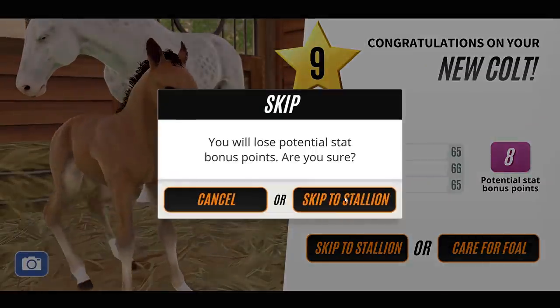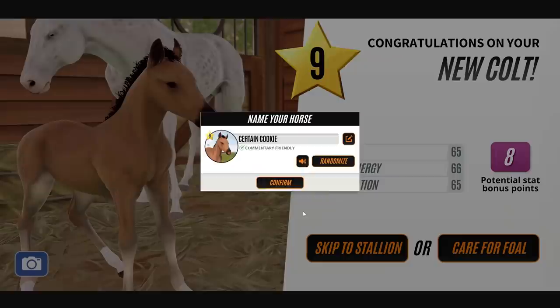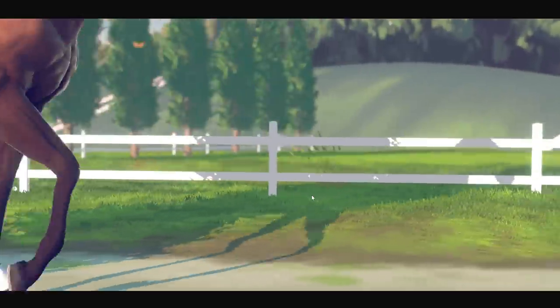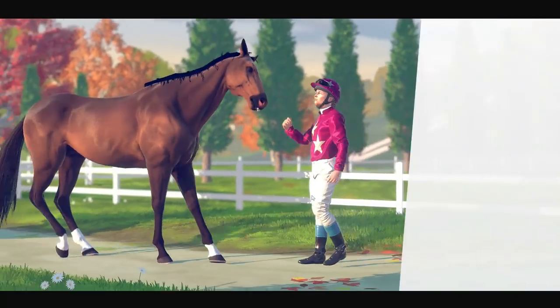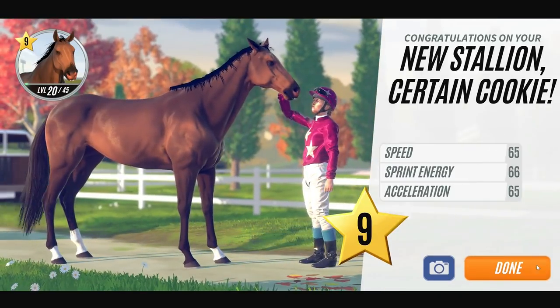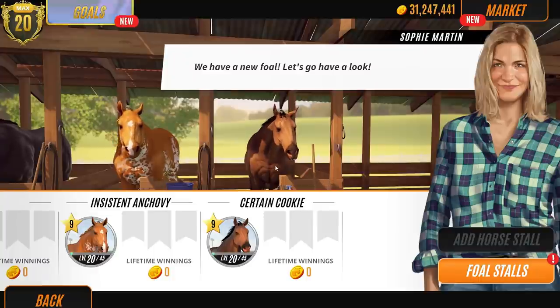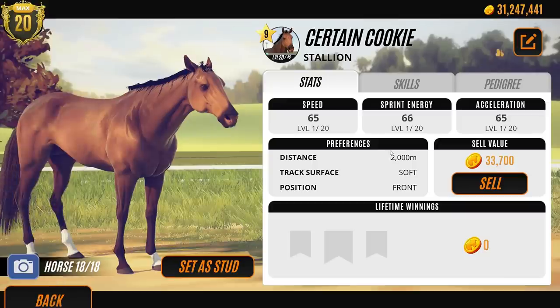Let's just skip him straight to Stallion because we're probably not going to keep him. That's a nice bay actually - I do like him. But not what we want. Look how cool this horse looks. We're going to breed her actually in a minute and see what happens. Sorry buddy, but you're going up for sale. You're really cute, but you're not what we're looking for. I do love a bay, I must admit - I know they're quite common, but I do like a bay.